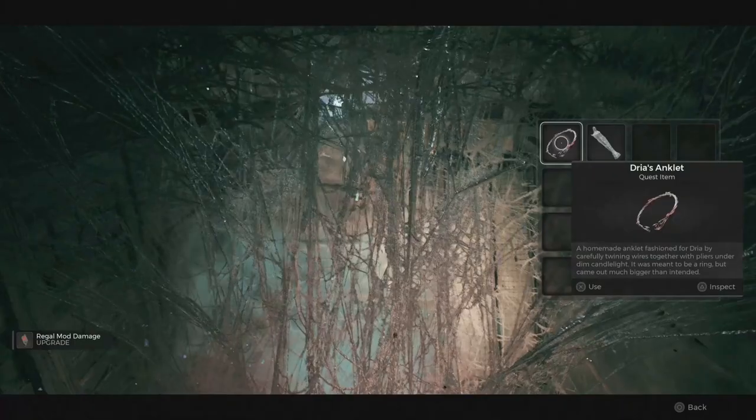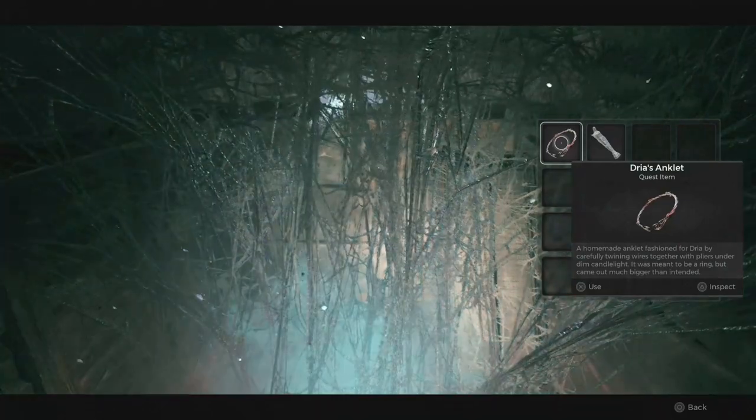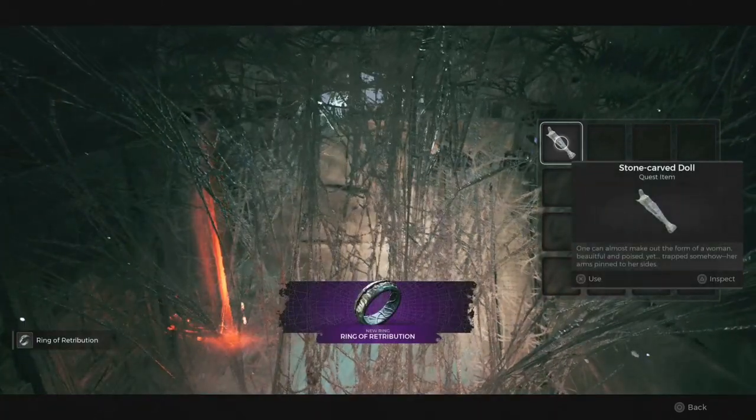Alternatively, you can place the Dryas Anklet in the Nightweaver's Web in the Tormented Asylum to obtain the Ring of Retribution, increasing reload speed and all outgoing damage by 10% upon receiving incoming enemy damage.